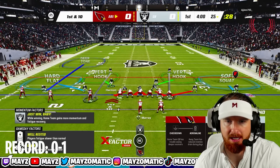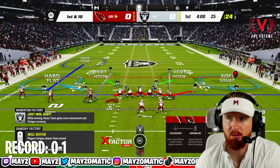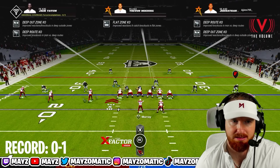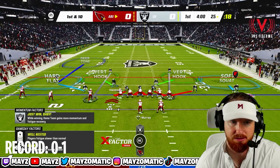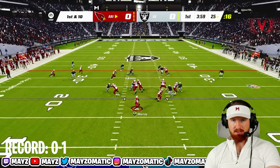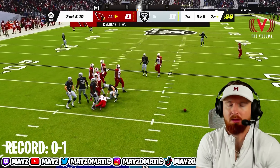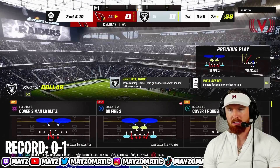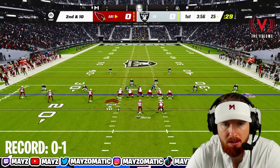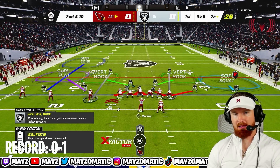First and ten — defense looks like we got nothing down the middle, blitzing one off the right side. The slots are manned up, Larry Fitz is manned up on the outside with Christian Kirk. I might want to back off Lester Hayes so he doesn't get beat deep. There's a slant-post — great defense all around! I'm a big fan of that defense.